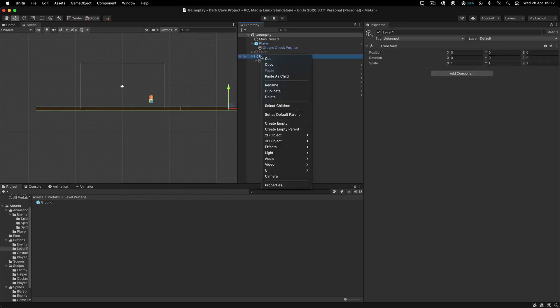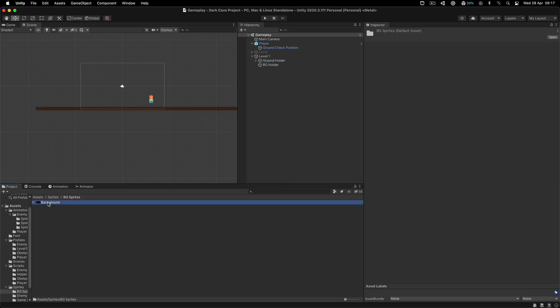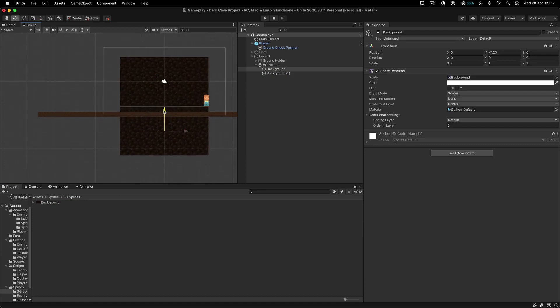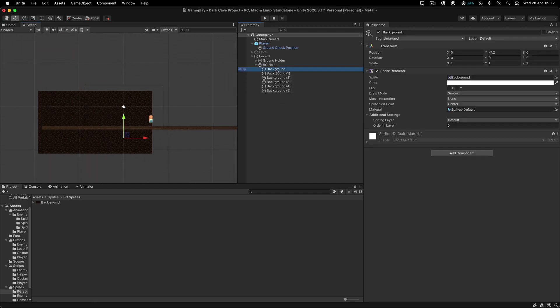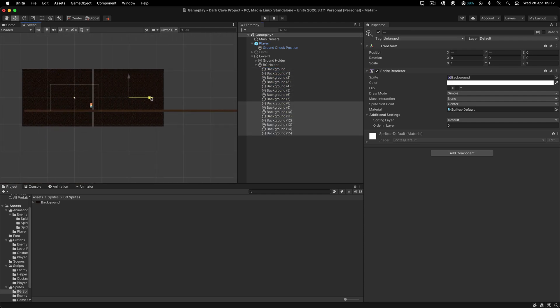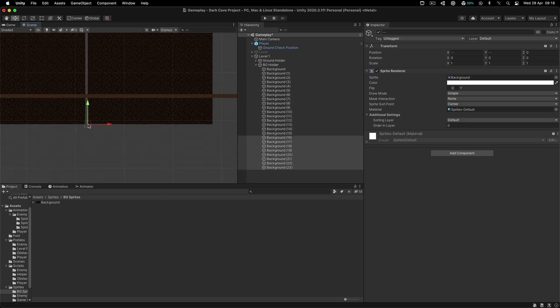I also have the background holder. Right click, create an empty, and call it BG holder or background holder. For this one, go into the sprites and BG sprites and simply drag the background. I duplicated it, moved it down like that, then put them together and snapped them, then duplicated those two and snapped them over here, then duplicated two more and snapped them over here as well. I snap them until I have a complete background covering my whole level.